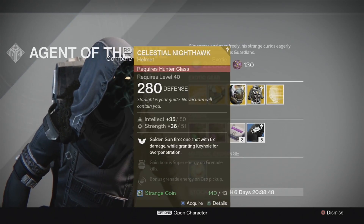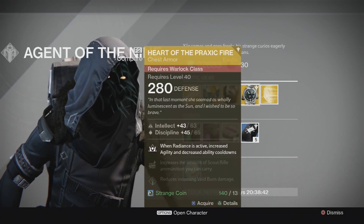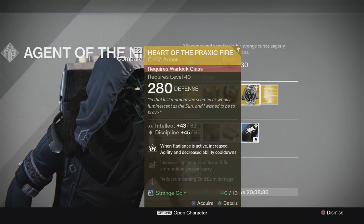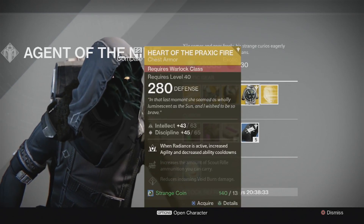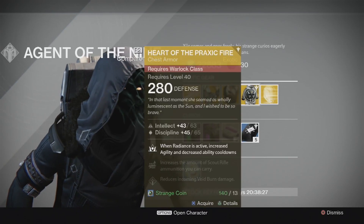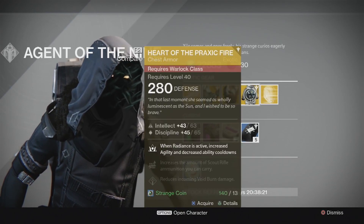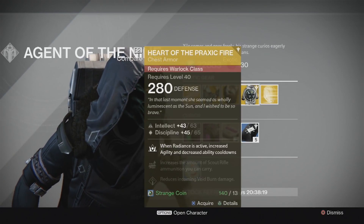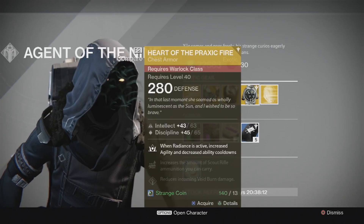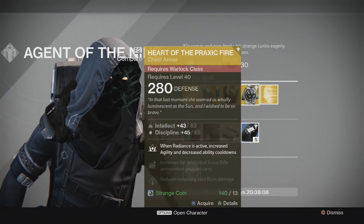The Warlock piece this week is Heart of the Praxic Fire. When Radiance is active it increases agility and decreases ability cooldowns - basically makes you jump around faster and more nimbly, and increases the speed you get your grenade and melee abilities back. Intellect and discipline specced on there, increases scout rifle ammo carry capacity, and reduces incoming void burn damage. Useful-ish - one you should probably get hold of, but not essential.